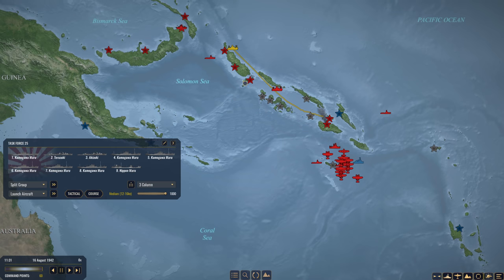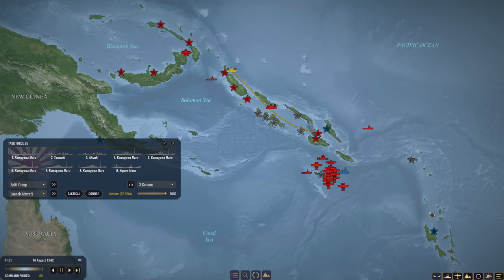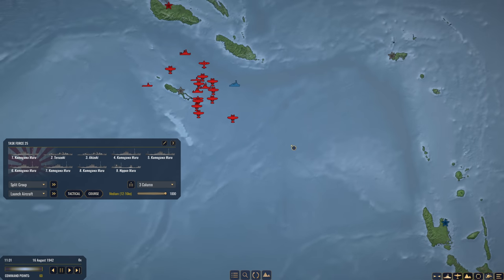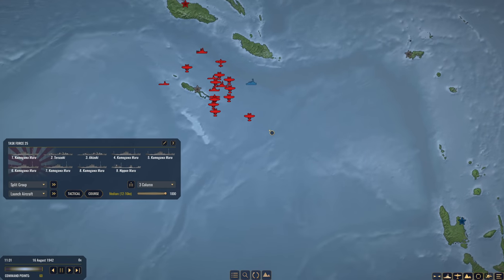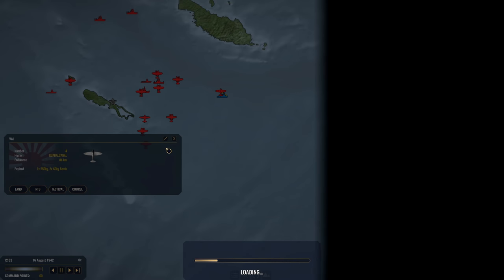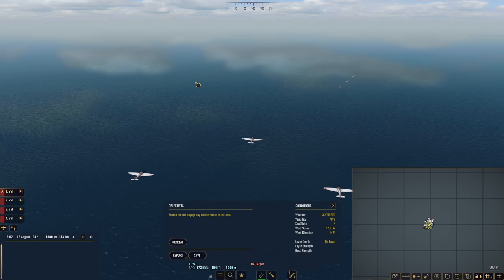So 30 more points and I will be able to get my second carrier. We should be able to rack that up hopefully in this episode, because we do have another American task force with a bunch of merchant ships heading towards Guadalcanal that we are going to have to take care of. We spotted that a couple of episodes back. So we're going to start scouting for that. Our Vals are in a pretty good position — let's go to the tactical view and try to sink ourselves a destroyer.